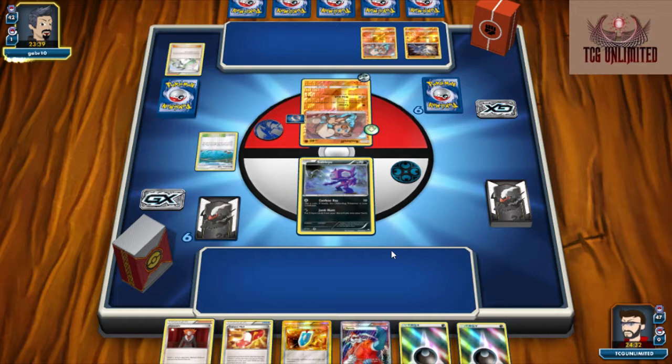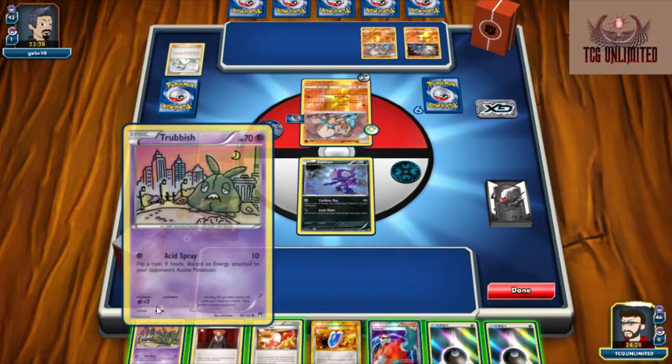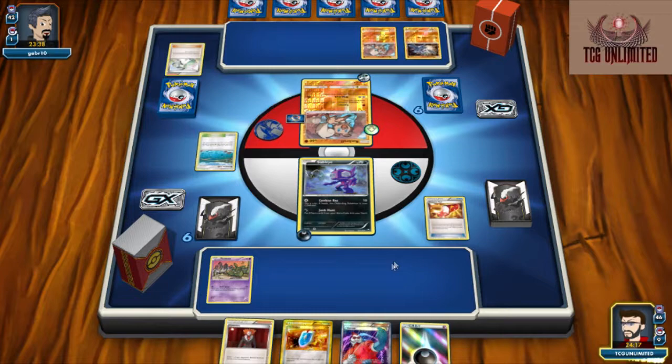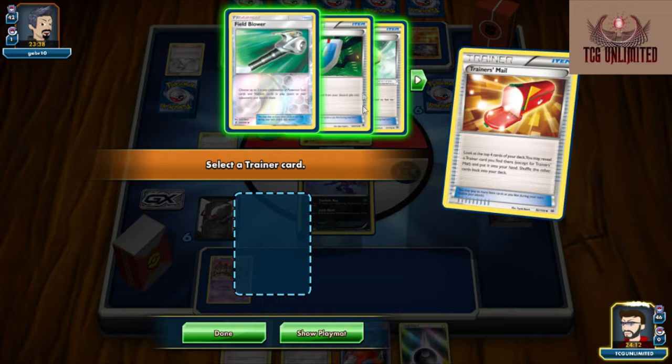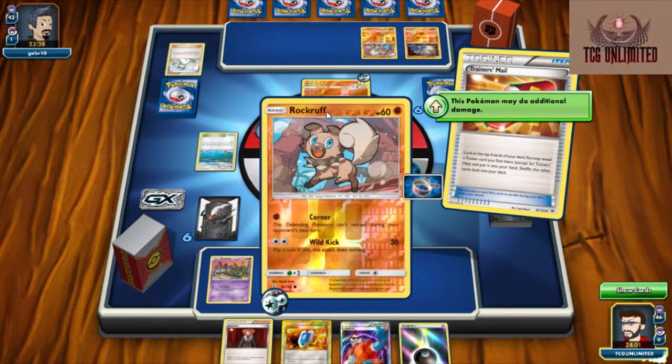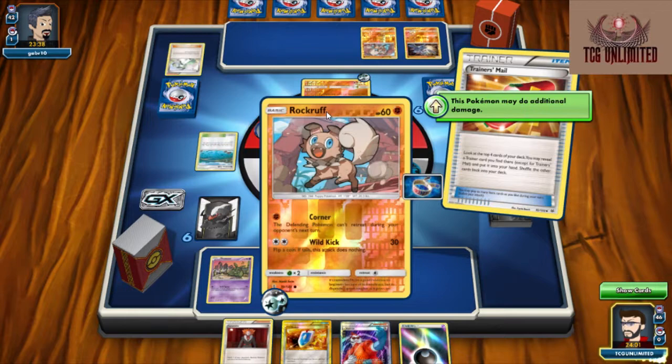Unfortunately he did end and our hand is not that great. Our opponent got off to a pretty strong start. Hopefully we'll be able to deal with it. We're going to Trainer's Mail — hopefully it's going to give us something we can use. Unfortunately it does not. So I can't do anything about that double DCE and he'll be able to evolve on his next turn and knock us out.